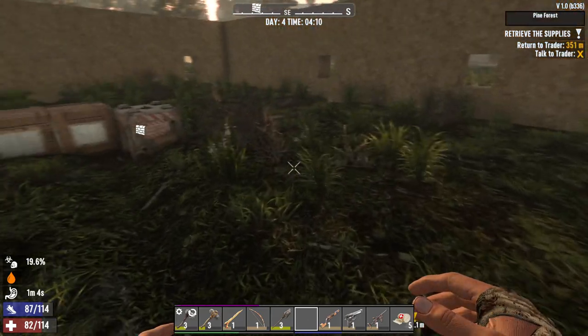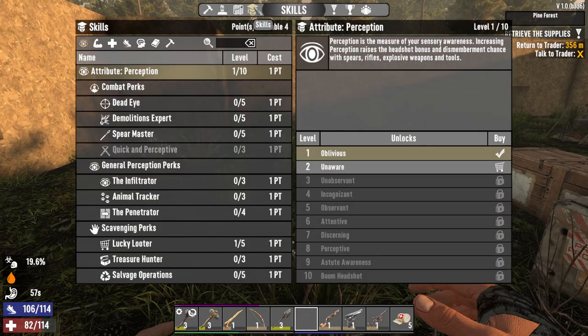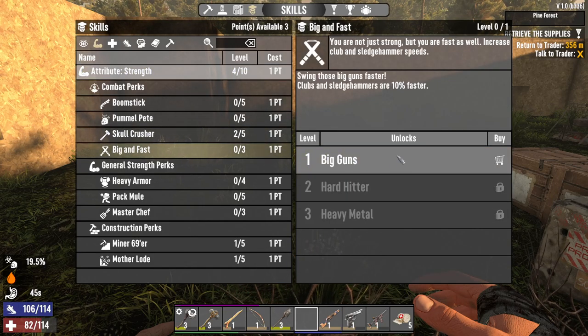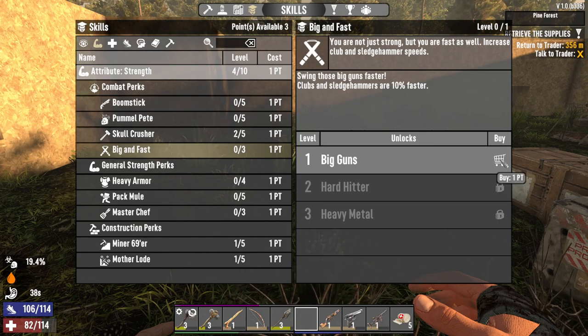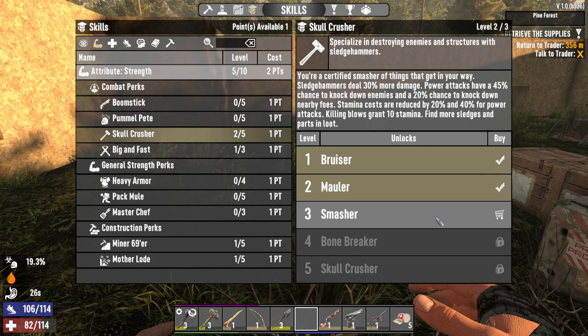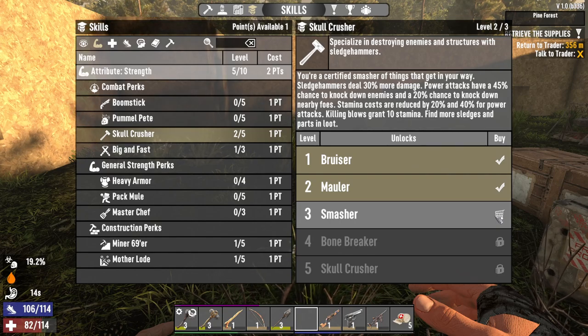Welcome to day four of our Seven Days to Die series. We got four skill points to spend — let's put another into Strength. We'll put one into big guns to swing our sledgehammer faster at Strength level five, and put one more into Skull Crusher/Smasher for 30% more damage, percent chance to knock down enemies, reduced costs, and killing blows restore 10% stamina. We also find more sledges in loot.